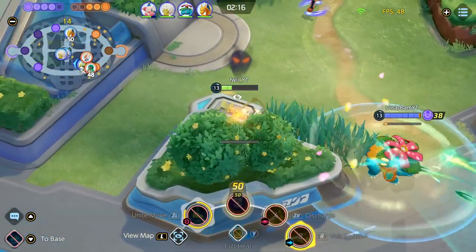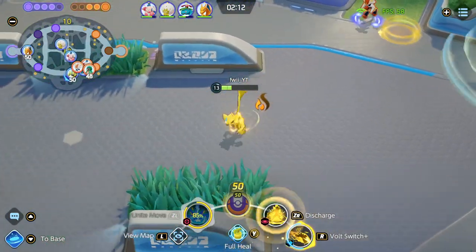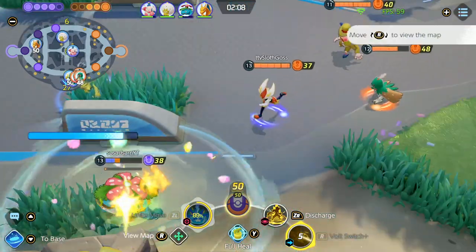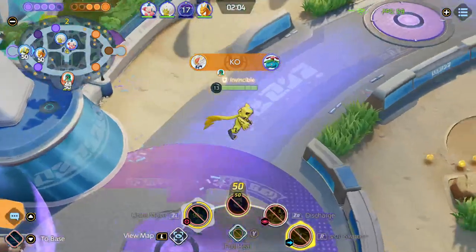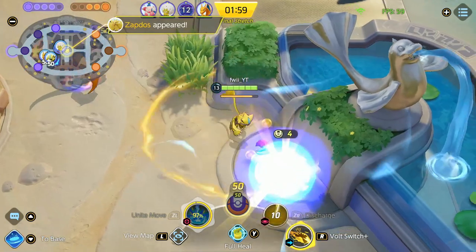You are almost never at risk of dying as long as your Focus Band is up. Back off here and just recall. Unfortunately our Venusaur got caught even though we told him to back off — nothing could have been done there. Now the enemy has priority on the Zapdos. Here's how you want to play Zera at the Zapdos — you want to flank behind the enemy. Look here: I went behind the Sagittarius and the Cinderace, forcing them to run in a really awkward direction.